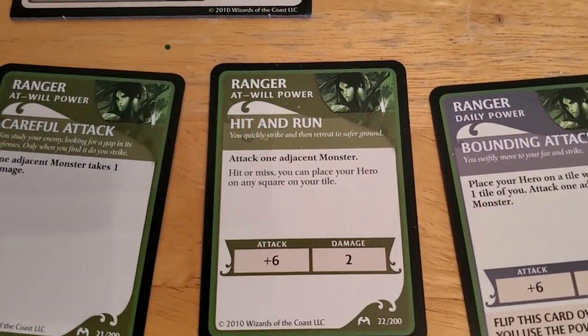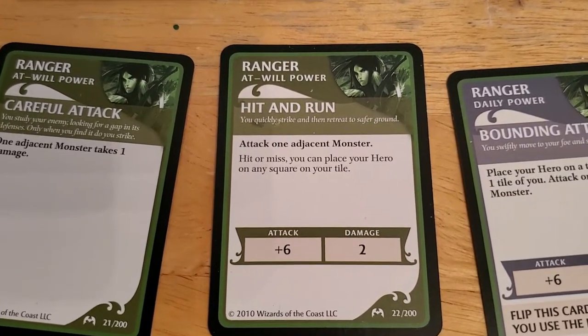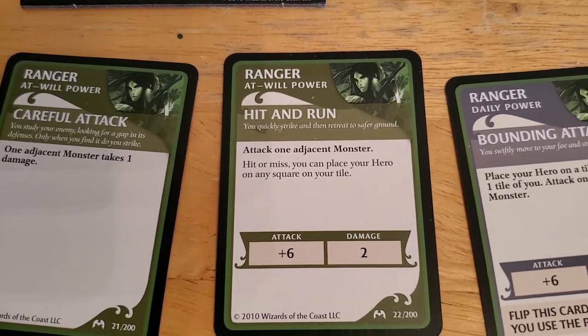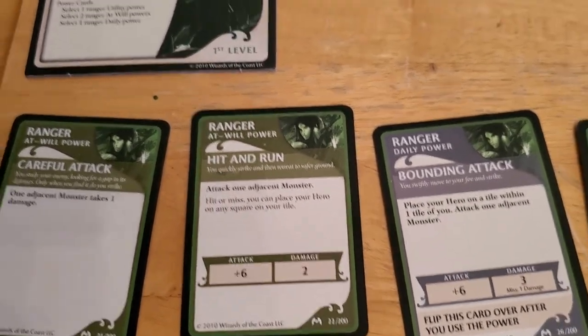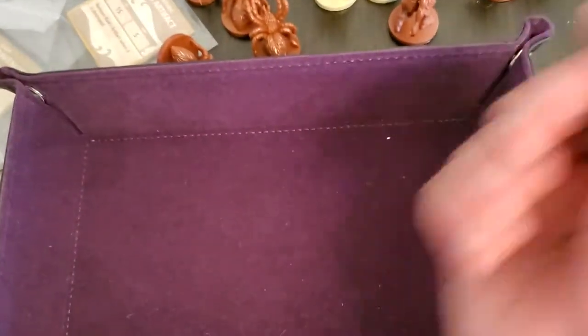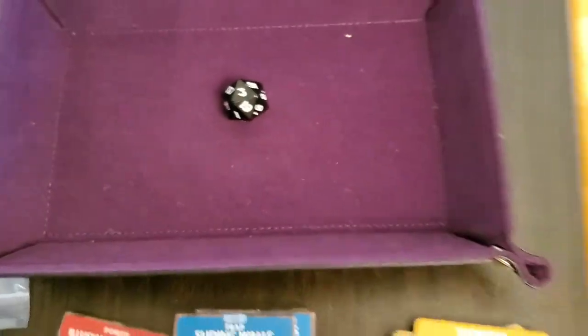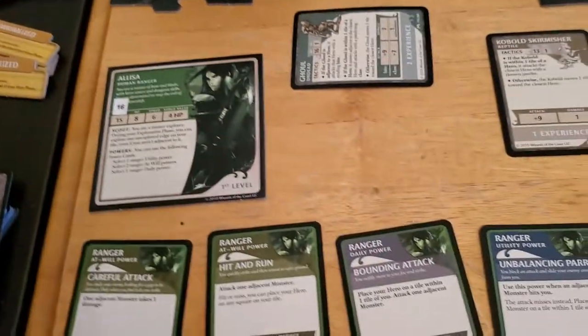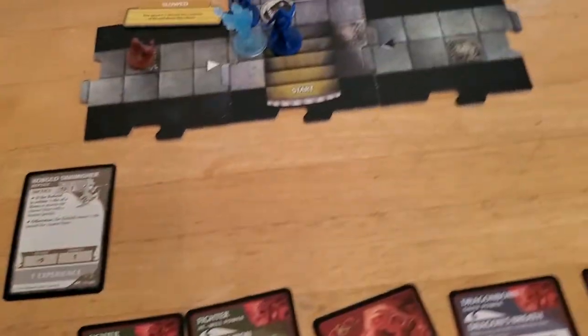We're going to attack with hit and run, which isn't the greatest because if we do kill the wraith we're all going to take one damage - but I really need to get rid of this wraith. And of course we wasted another attack - a three, three plus six is nine, and that does not hit the wraith. That counts as our attack, so we have just wasted another turn.